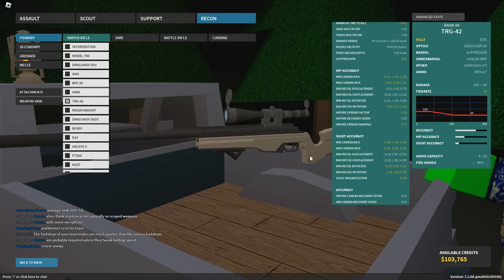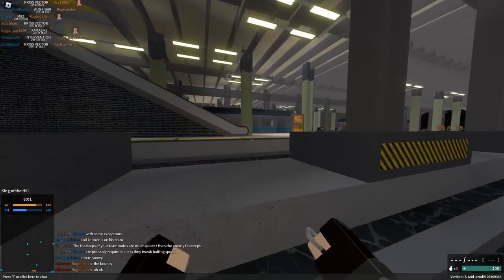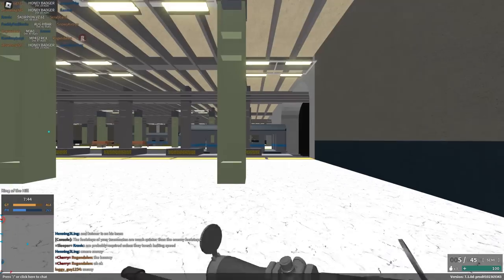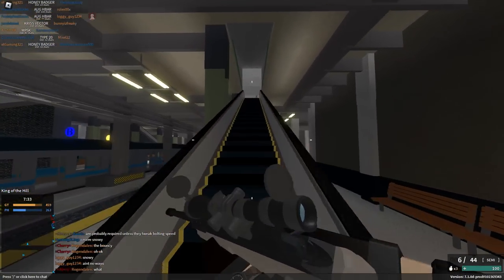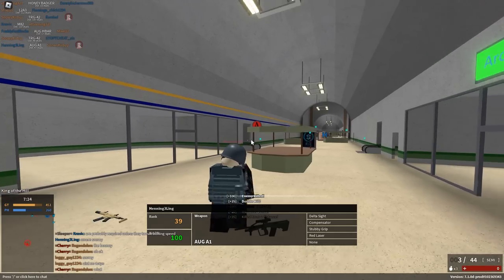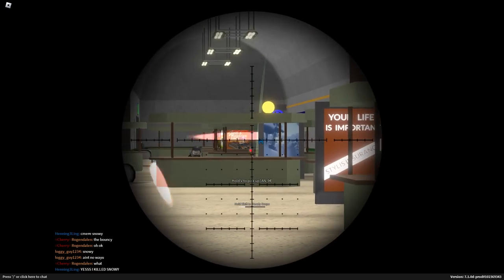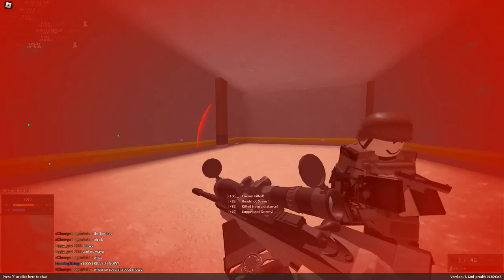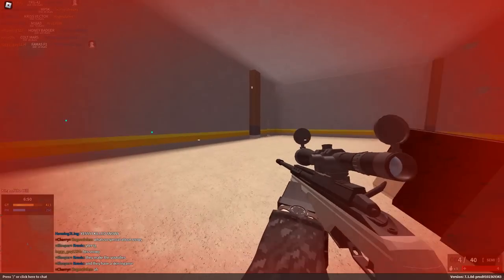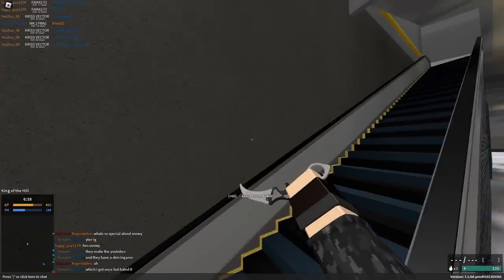Let's look at the TRG. It got some interesting changes — it really depends on how you look at it, but it could be bad, terrible, or good. Basically, they got rid of the one-shot torso range — no torso multiplier anymore. They're trying to lean into the niche of the TRG having 100 damage at close range. So instead of one-shotting to the limb up to 30 studs and the torso up to like 120, you now one-shot limb and torso up to 60 studs. They also decreased the RPM by five, going from 45 to 40.